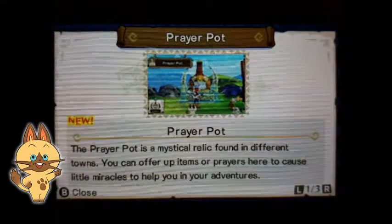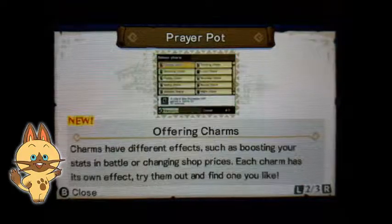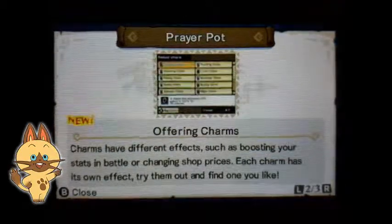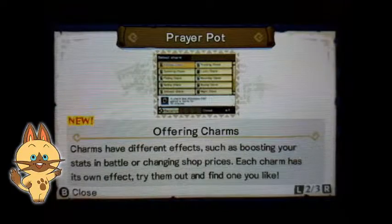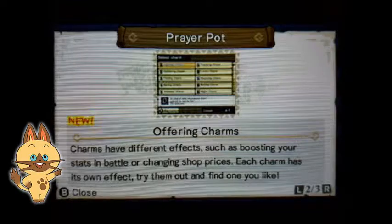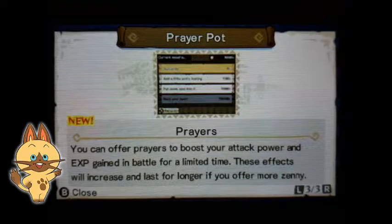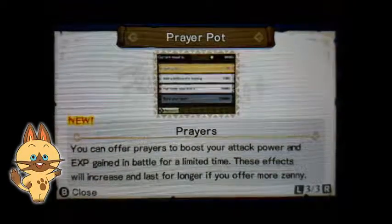The prayer pot is a mystical relic found in different towns. You can offer up items or prayers here to cause little miracles to help you in your adventures. Offering charms - charms have different effects, such as boosting your stats in battle and changing shop prices. Each charm has its own effect. Try them out. Prayers - you can offer prayers to boost your attack power and XP gained from battle for a limited time. These effects will increase and last longer.